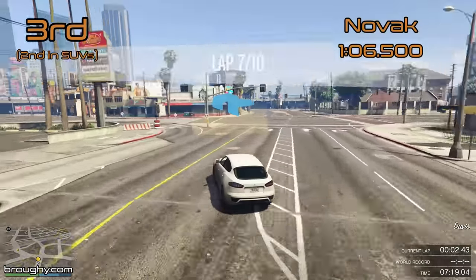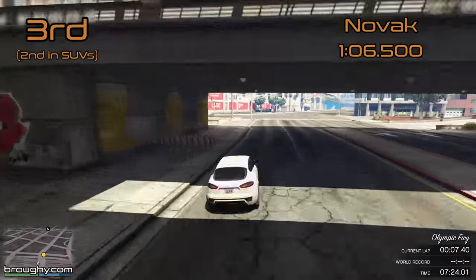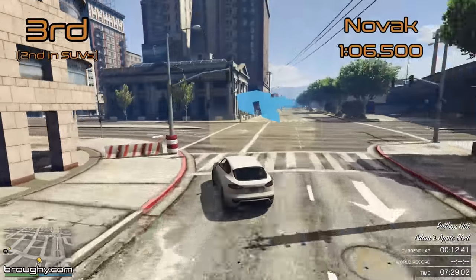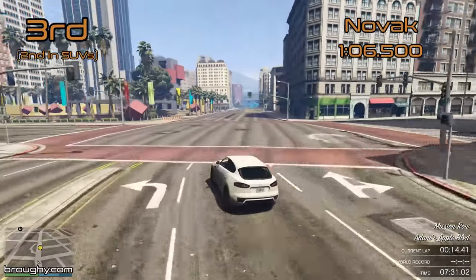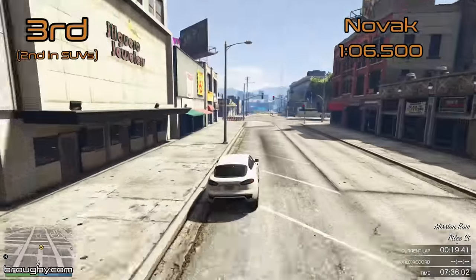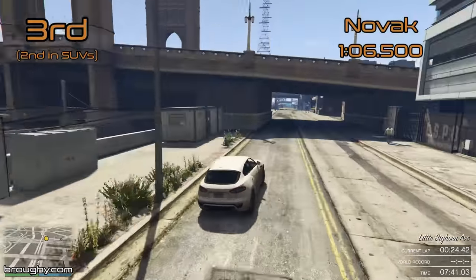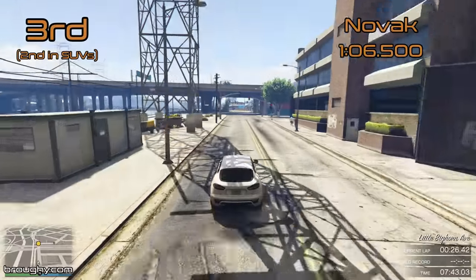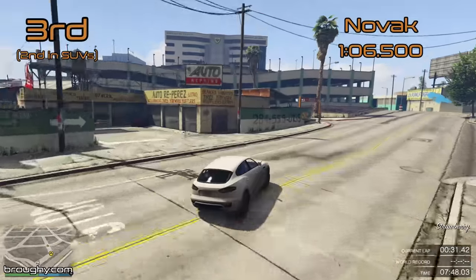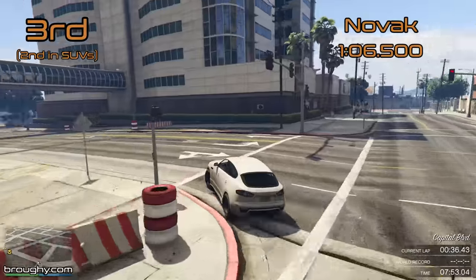But not good enough for the top 3, because 3rd place for Lampadati is the Novak with a 106.5 — it's the 2nd quickest SUV in the game, just behind the Tauros. Really the Novak and the Rebele GTS are in 2nd and 3rd for SUVs. They're a decent enough way behind the Tauros that you only really ever want to use the Tauros in a completely unrestricted SUV race, but the Novak is at least a little bit nicer to drive than the Tauros, and the same goes for the Rebele GTS that we saw from Ubermacht last week.